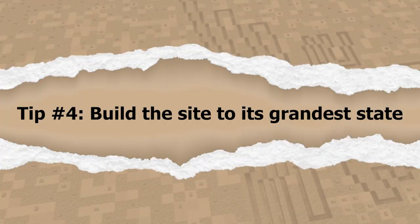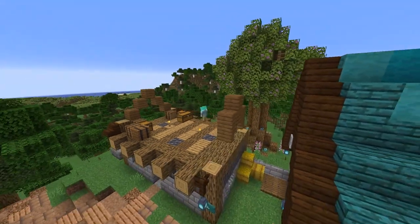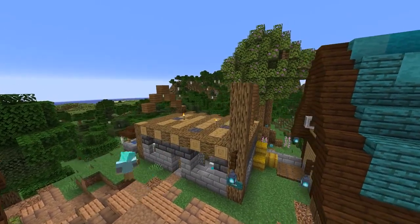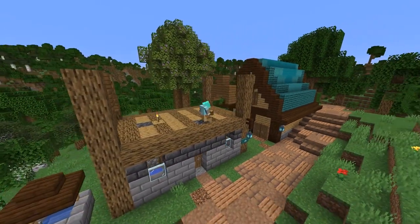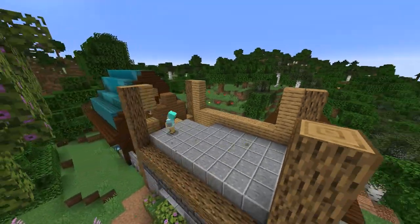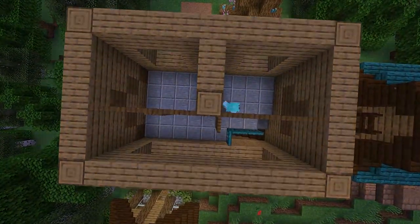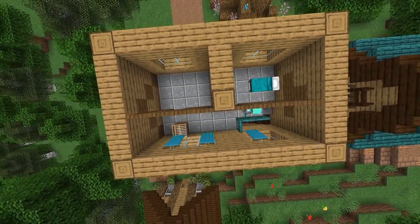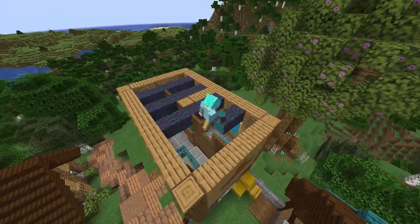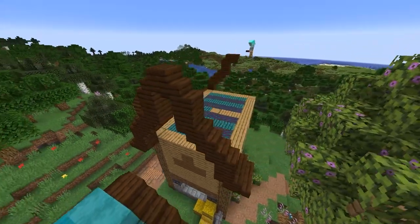Tip number four: build up the site to what you think it looked like during its most popular or most successful period. When this site was hopping, what did it look like? The reason we don't do this until now is because there are parts of that original build that may still come through to our new build. See how it preserved the original roof line here? There are loads of sites, especially castles, where roofs were raised or lowered and you can still see where the previous roof was. The same goes for floors, walls, or any other type of structural evidence.